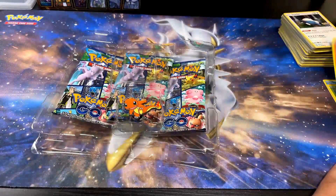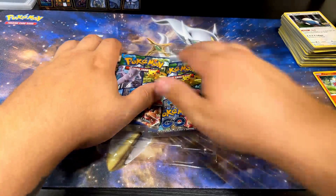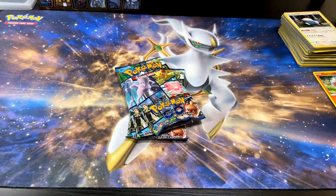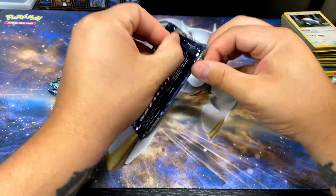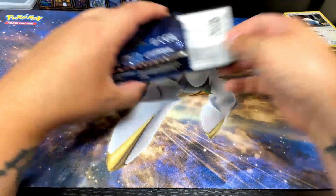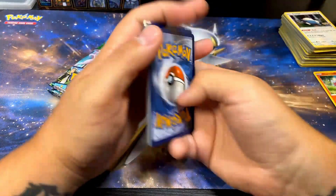Pokémon GO Charmander - like the promo, like the pin, very cool. Last three packs here. Hopefully we can pull something because I still need quite a bit of cards to complete this set. That last box was a dud - didn't have anything I didn't already have.